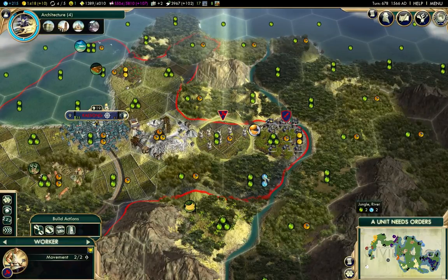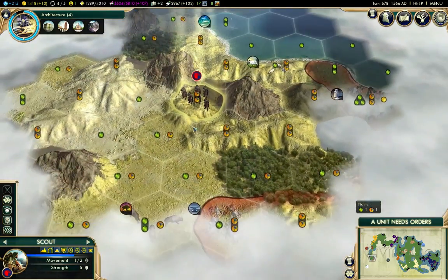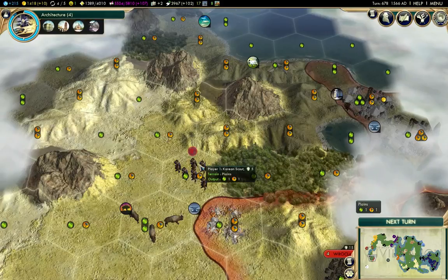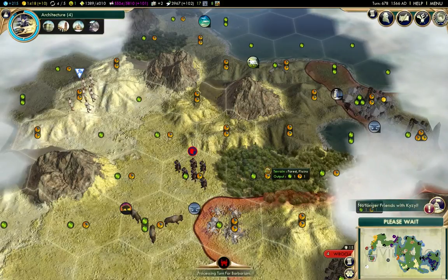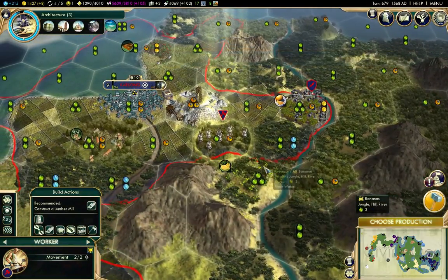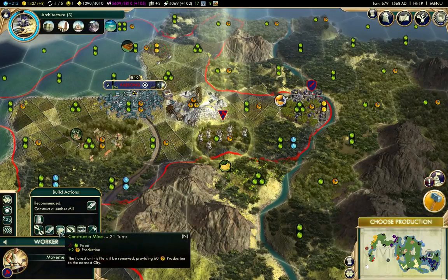Here is the science thing from jungles — it's a great idea to go for it and all, but I find that the other benefits of clearing the jungle tend to outweigh keeping it around. It's two or three turns to clear. This is a hill — I'll mine that.